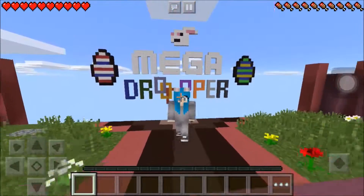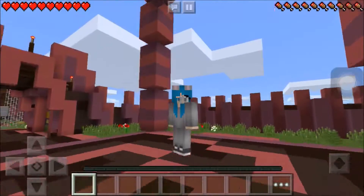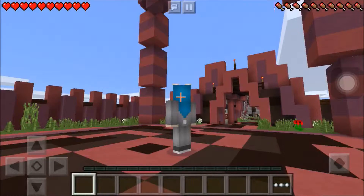What is up guys? Happy Easter! We are here playing MegaDropper, the Easter version. So here we are. I'm in my new skin — well, for today it's a bunny skin. You guys want to see my tail? My tail, looking classy.